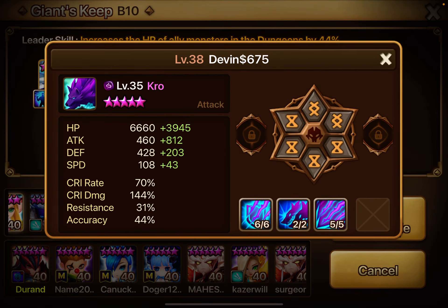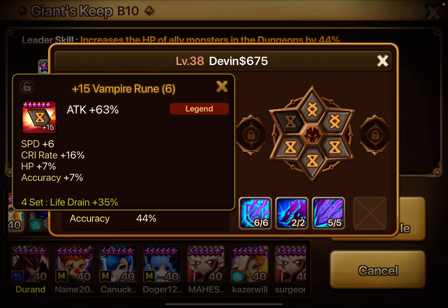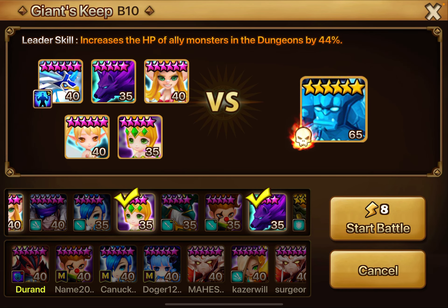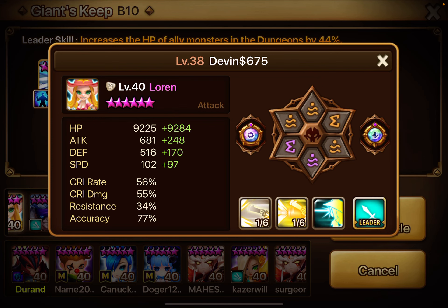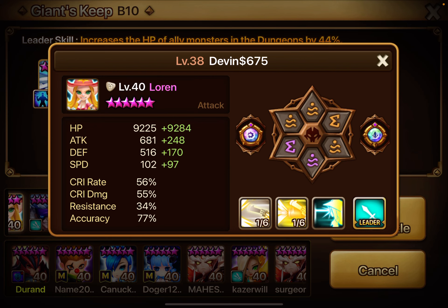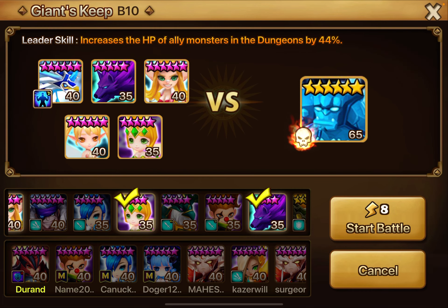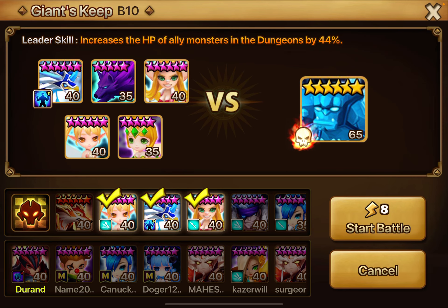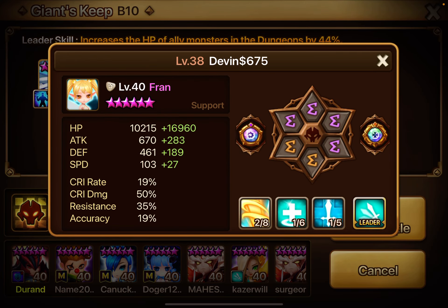I have my Crow on a Vampire Revenge set that you get from the campaign. Lauren is really fast — like 199, nearly 200 speed. And then Fran is just a massive tank with 27k HP.